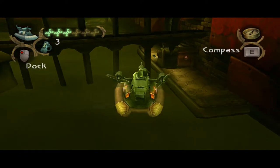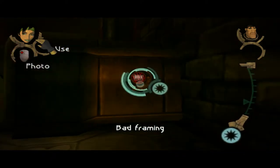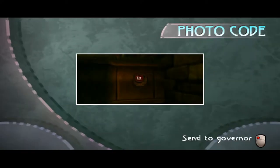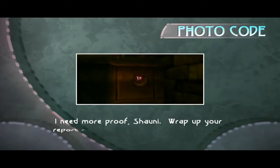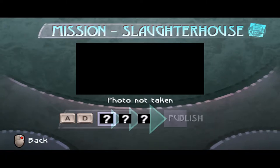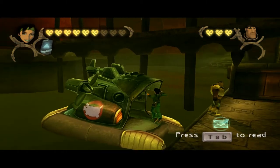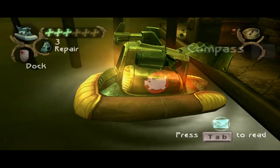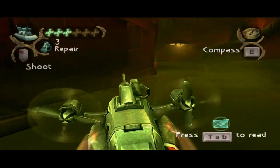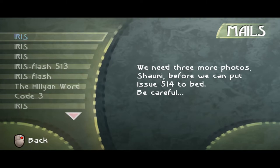Send the governor — I need more proof, Shawnee. Wrap up your report first, and then I'll send you the code. Seriously? What? Whose team is she on? Am I still trying to prove myself to her? Why doesn't she just give me the freaking code? We need three more photos, Shawnee, before we can put issue 514 to bed. Be careful.